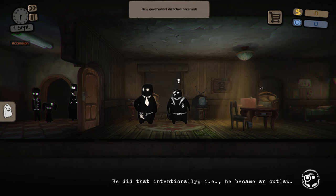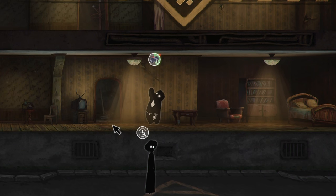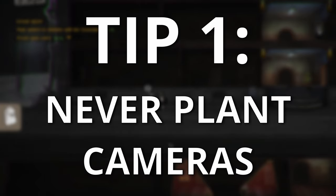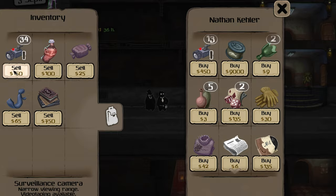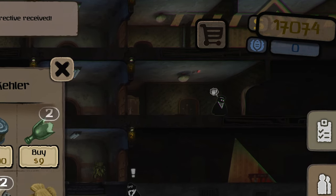Starting out, we'll quickly go through the beginning tutorial stuff to show that we know how to plant cameras in the apartments and then get our first task to plant a camera in apartment number 2. This is the only camera we'll be planting, by the way. Tip number 1 is to never plant cameras, but just buy the level 1 cameras and sell them to Nathan for $150 a piece. As you get more rep you'll be able to make a lot of money this way, and it's honestly one of the main ways that you can hit your 20k for Martha.